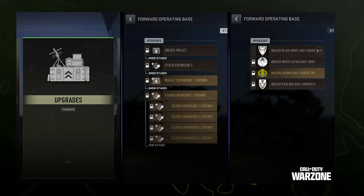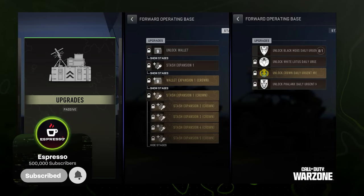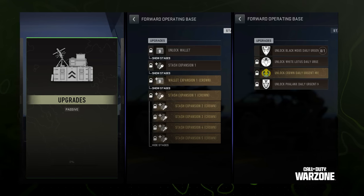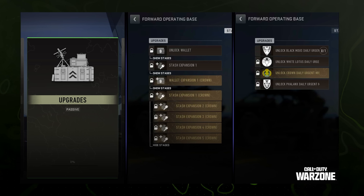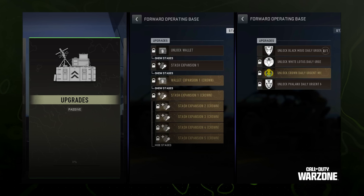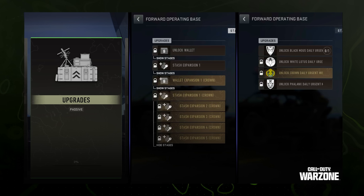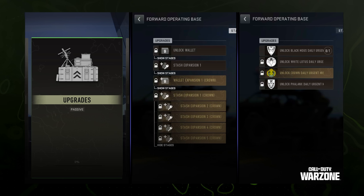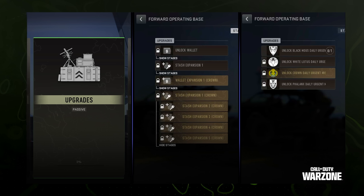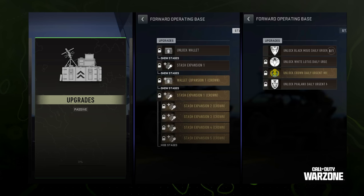First, the Forward Operating Base is being introduced — a new out-of-game hub for different areas of your gameplay experience. This is a place where operators can complete objectives and unlock upgrades across DMZ. Unlike faction missions, this stuff is passive, so you don't have to activate anything — it just tracks in the background as you play. The FOB is divided into four upgrade categories: weapon locker, stash, bounty board, and communication stations.